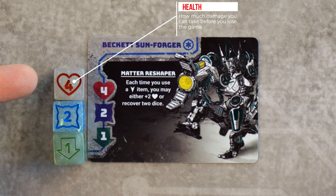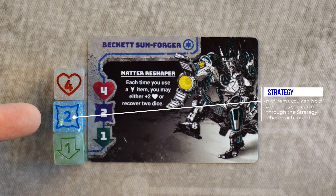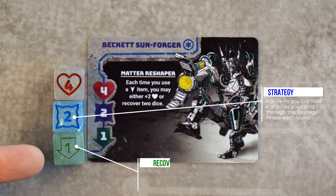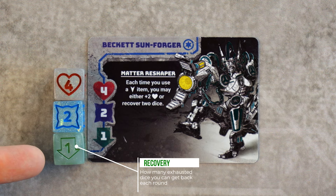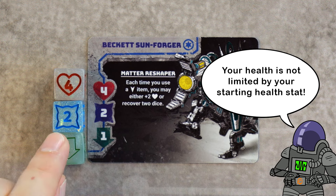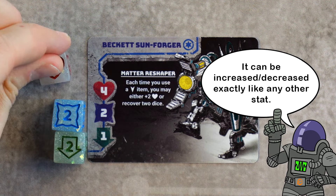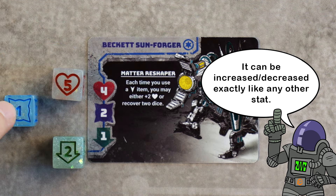Your health stat is the amount of damage you can take before losing. Your strategy stat determines how many items you can hold and how many times you can go through the strategy phase each round. And your recovery stat tells you how many exhausted dice you can get back each round. Various effects in game will cause you to increase and decrease these starting stats.